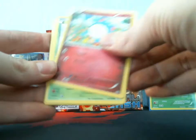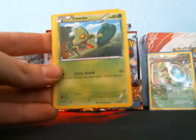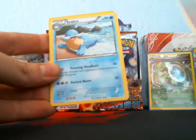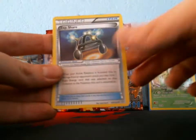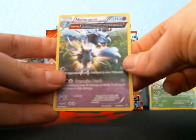Alright, I got a Marowak, Surskit, Zigzagoon — I love it when there's a glare on the cards — Shroomish, Nidorina, Cilio, Experience Share reverse, Experience Share, and a rare Nidoqueen.